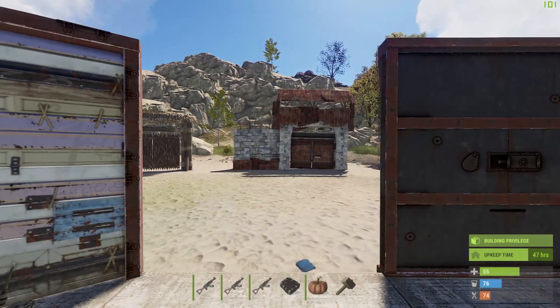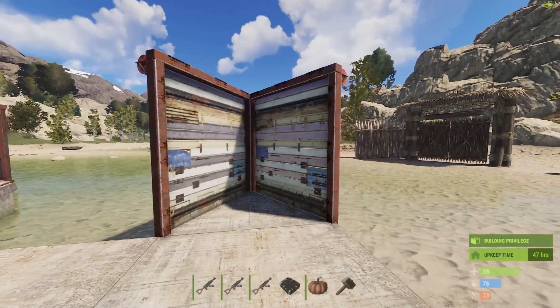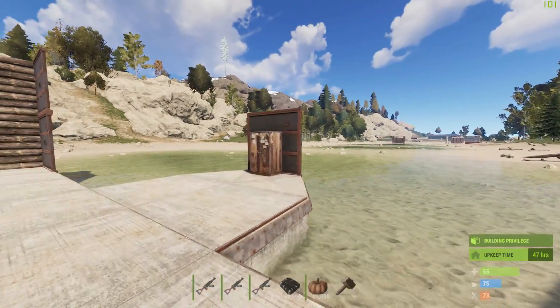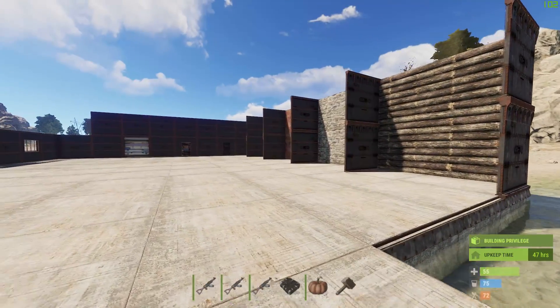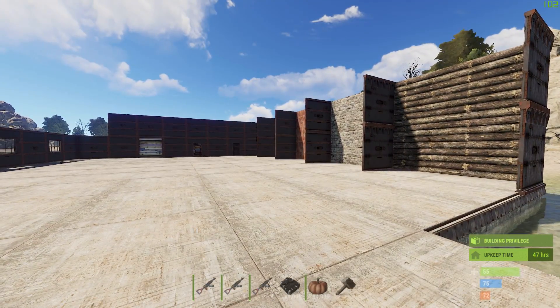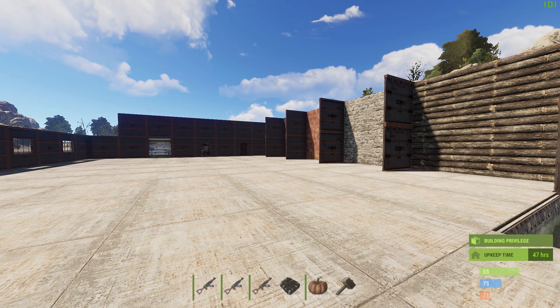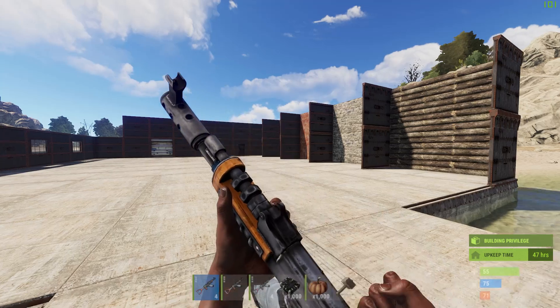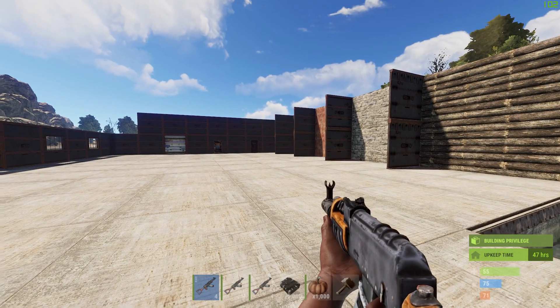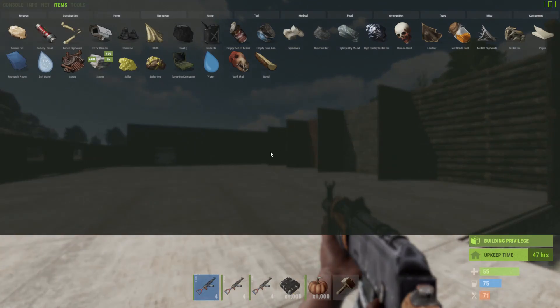We also wanted to figure out if there were any weird things about these explosives that we haven't figured out from all these hours of playing. So we wanted to make an in-depth analysis of these explosives, and we actually found some surprising things — such as the true power of explosive ammo, and one thing that takes fire damage which actually shouldn't take fire damage, at least to our logic.